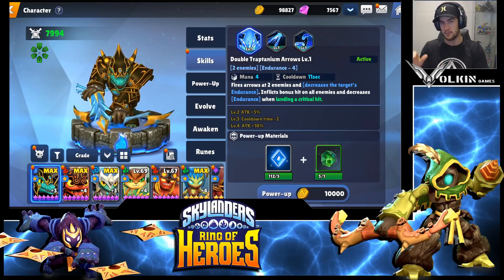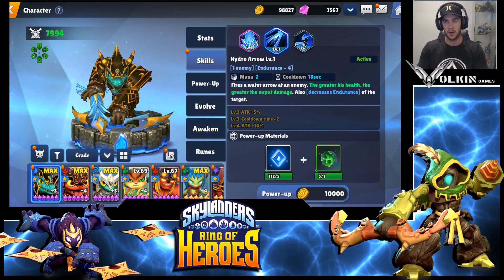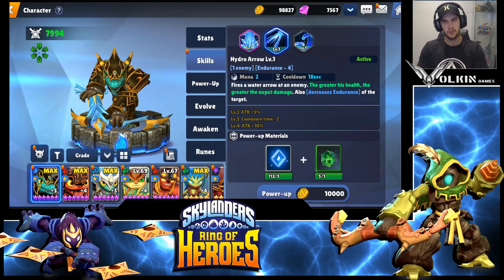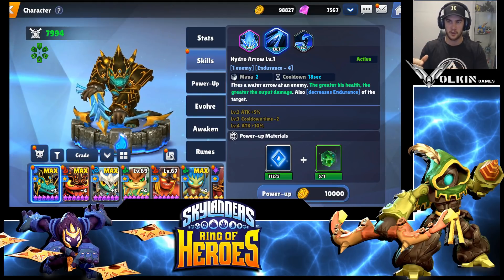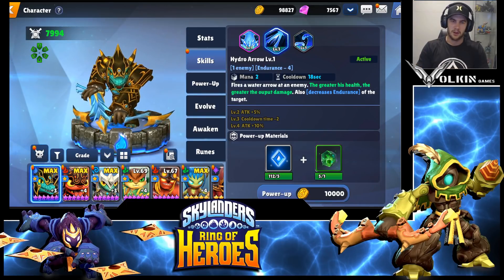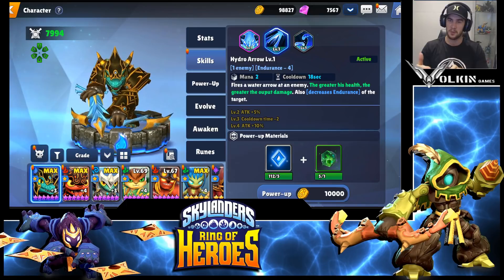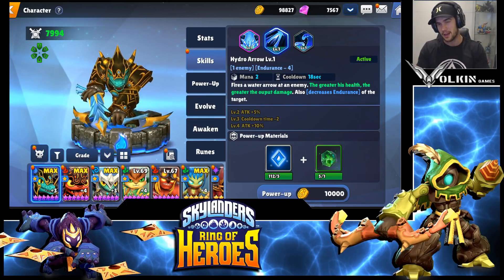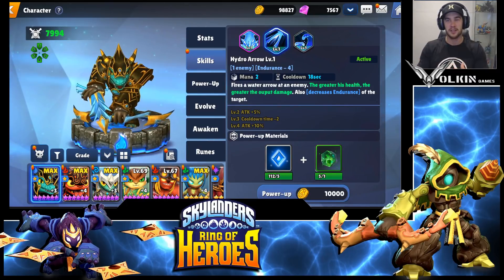His second skill synergizes so well. It's only a two mana cost on an 18 second cooldown - the two mana cost is nice. It fires an arrow where the greater his health, the greater the damage output. It also reduces endurance by four again.